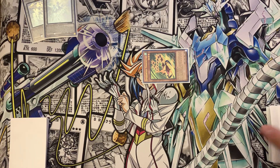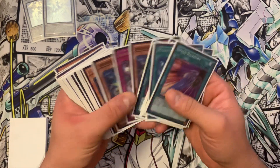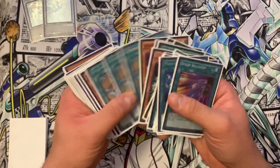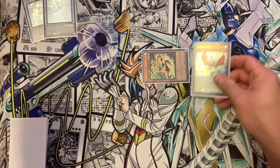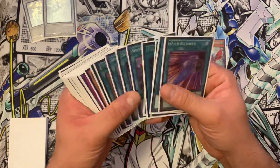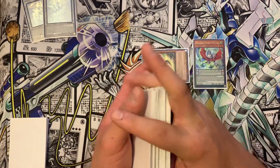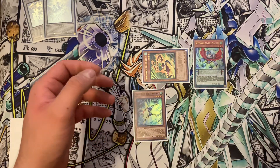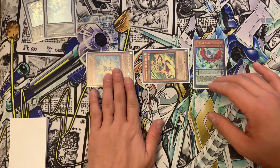Terror Top is going to add to my hand one Speed Roid. So we're going to search for the Marble Machine. I'm going to normal summon the Marble Machine. His effect's going to activate and I'm going to search for the Taki Tomborg. So I'm going to add him to hand.